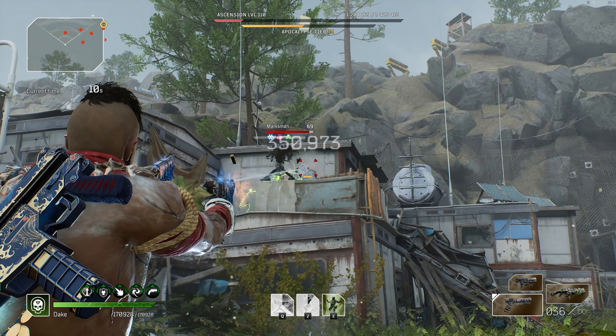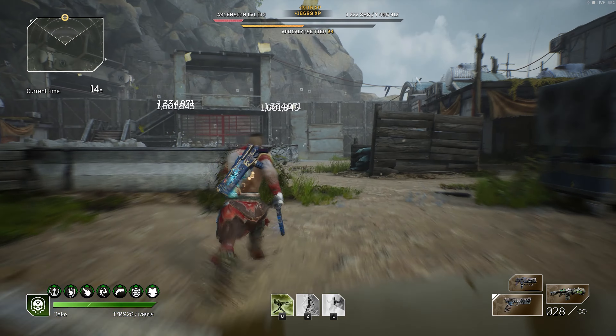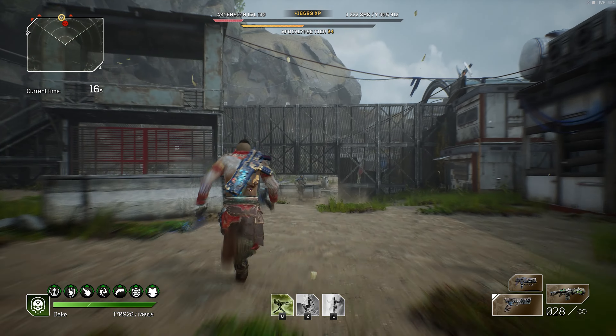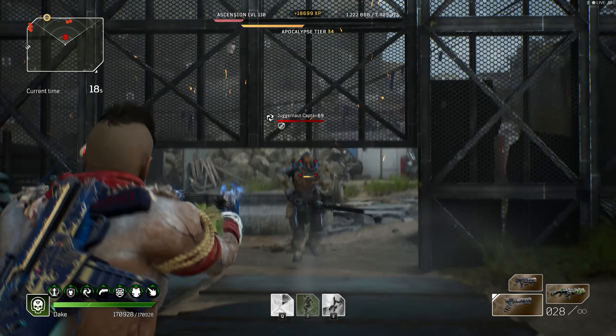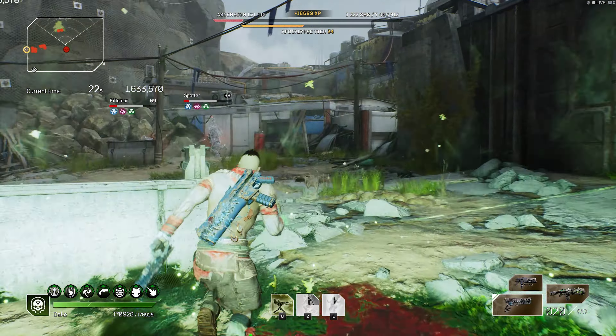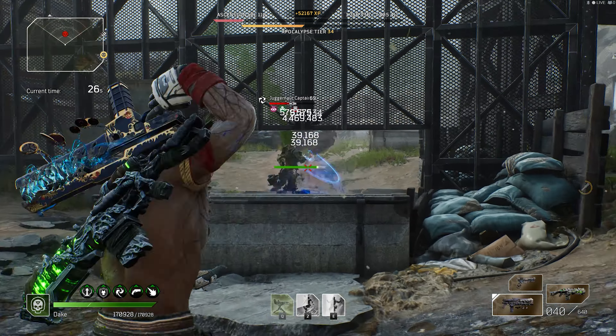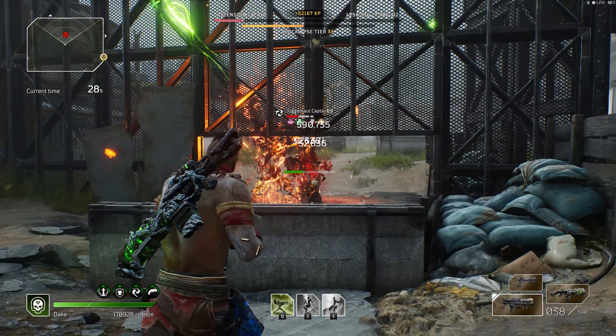The build itself focuses on Blightfire, which is an improved version of Toxic, and what we're going to be aiming to do is nuking an entire room with damage over time through poison and Blightfire. I've seen Blightfire builds which primarily focus on Blighted Rounds, but I don't think that's the best way of doing it, so let's jump into it.